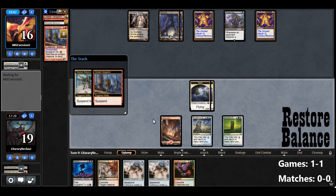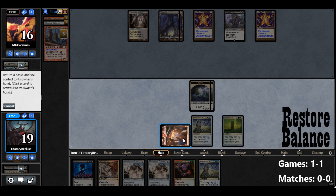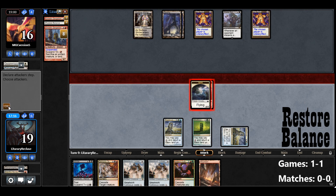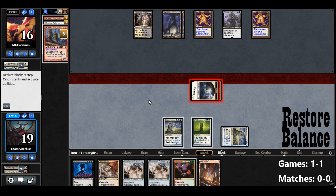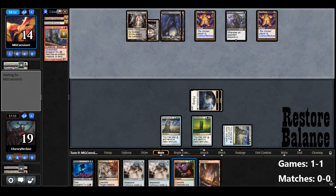Opponent does nothing. Border Post — that's kind of perfect. We could play Metalwork Colossus, not worth it. Restored Balance is coming down next turn. So let's just get in for two. Opponent goes to 14. Restored Balance is coming down next turn.